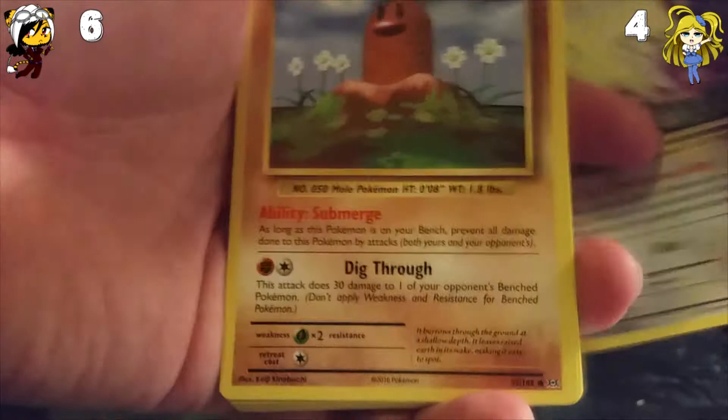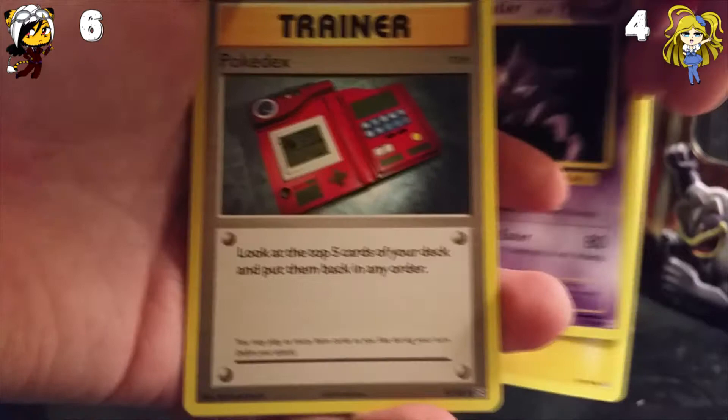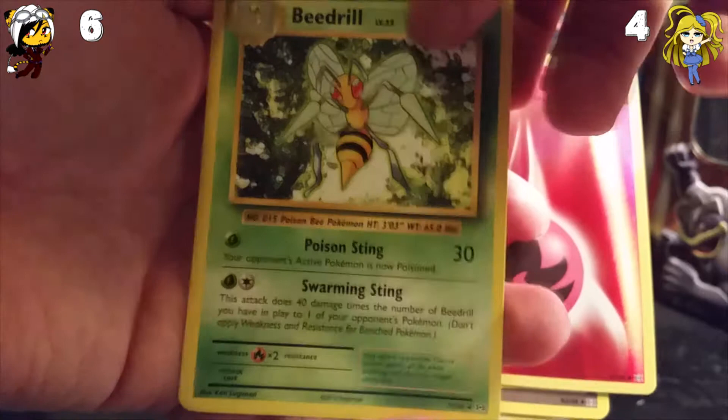So we have a Rattata — again, not an Alolan form, sorry — Diglett, Gastly, Caterpie, Lightning Energy, Haunter, a Pokédex, we have Slowbro Spirit Link. The Reverse Holo is a Fire Energy — Reverse Holo Energies are very nice. And the rare is a Beedrill non-holo rare. So nothing here for me.